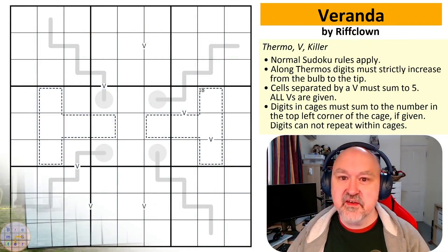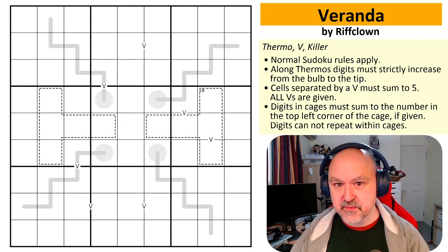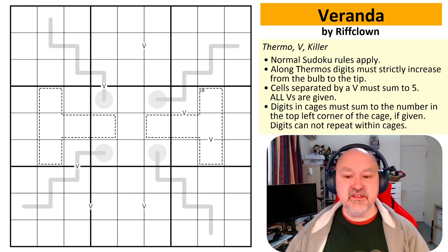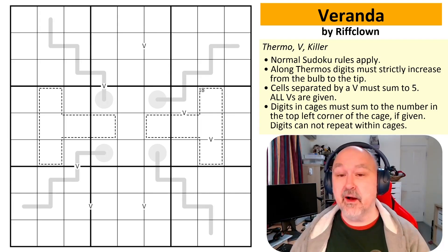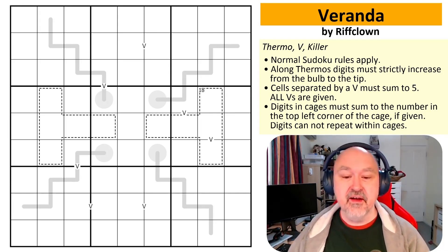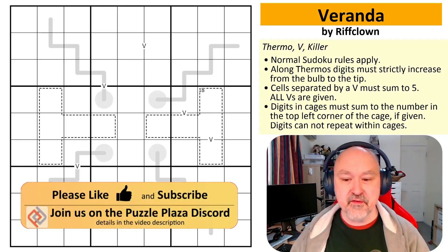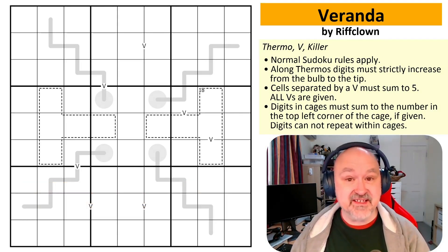G'day, this is Bremster, and there's nothing quite as much fun as hanging out on the back veranda — except this isn't a real veranda, because there's no H at the end. American spelling. Anyway, this is Veranda by Riff Clown, a nice way for me to kick off the day. This is a puzzle that is actually pretty much hot off the presses — apparently set today in American time, so less than a day old. It's been tested a few times, and I've been told it would be very appropriate for my channel, very approachable, so this should be one that everyone could get their teeth into.